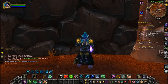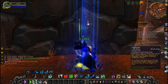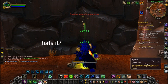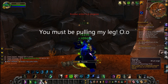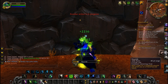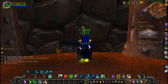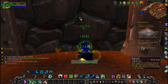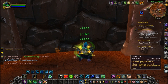Let me show you the rotation — this is the cast rotation. Put up 3 Lifeblooms and spam Nourish. That's it. In the middle of all that, while you're putting up 3 Lifeblooms and spamming Nourish on the tank, you can proc some abilities in between. You can grab Regrowth and throw it on a guy who needs a lot of health, and you can pop Rejuvenation on team members who need it.